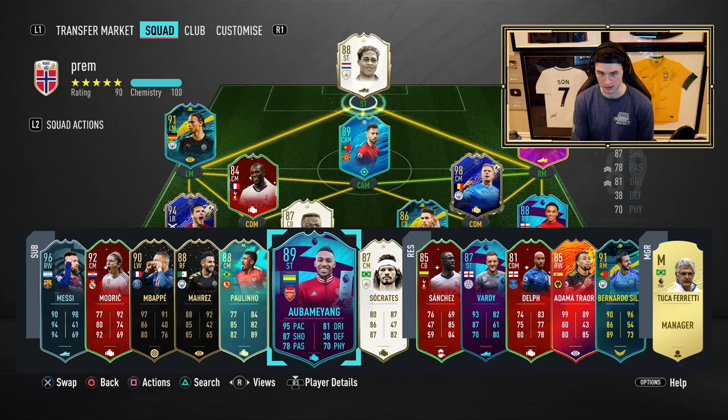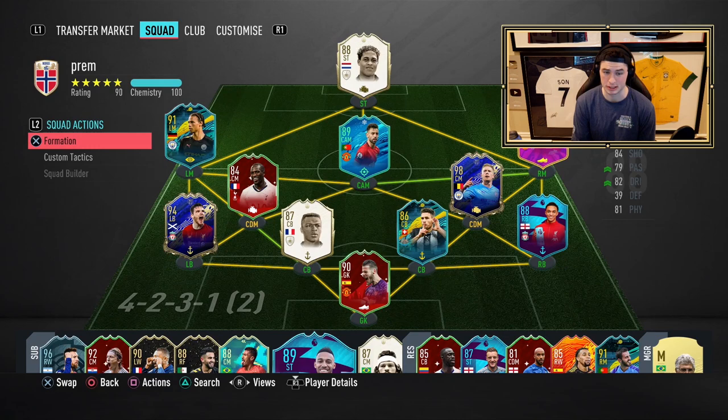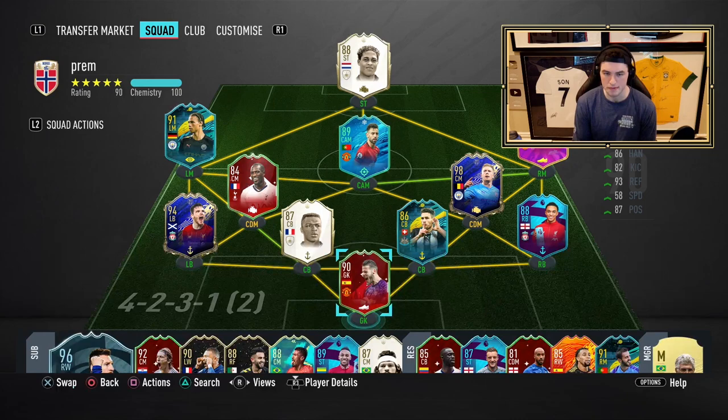I don't want to use Aubameyang up top — we're going to try out this Klibert because he looks fun. With Klibert we're also going to use an engine if we have one — we do. 4-1-2-2 narrow is the way we're going to do it, with Sane at center mid, Bruno at CAM, and Klibert up top. We're going to keep Bruno on stay forward because I want him to be involved in the attack. It's very important that he's involved — he's a million coins.